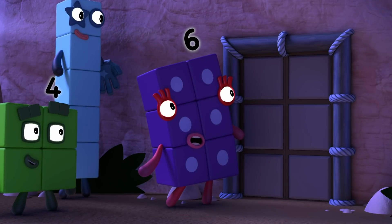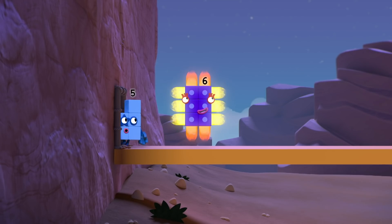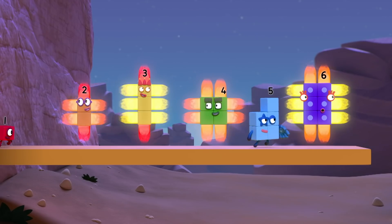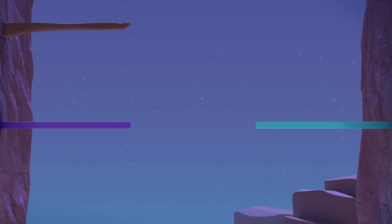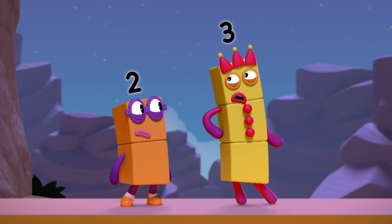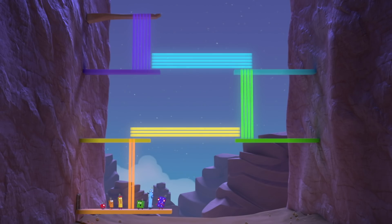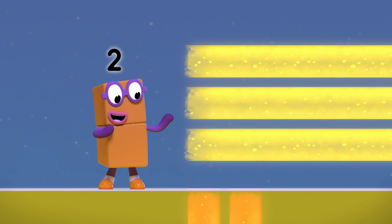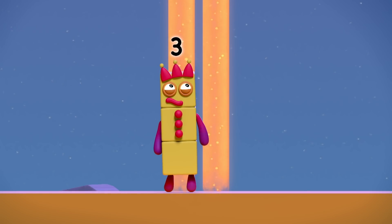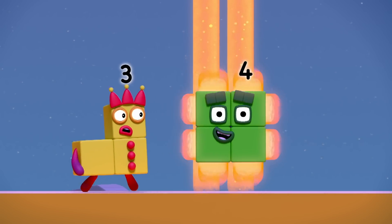Here it is, right where Twelve told us — the doors to Ray Canyon! I wonder why it's called... Ray Canyon! Rectangle Rays! Twelve said if one of you can get to the top, you'll find a big surprise! But how? It's too far to jump. Ride the Rays! How do we ride them? These are two rays. Whoa! Whee! Come up, it's fun! I can't make a rectangle that's two blocks wide. No, but I can — I'm a two by two square!